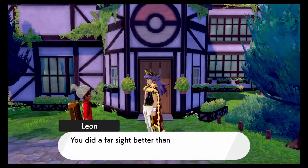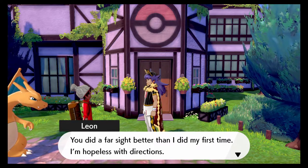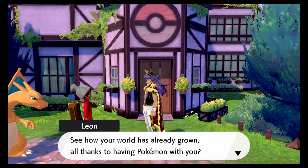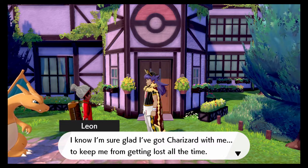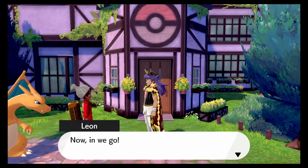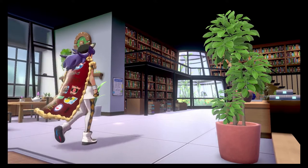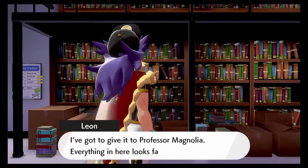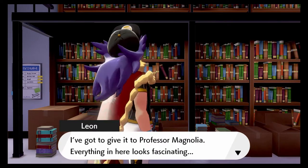Well done, you've reached the goal and managed to find the Pokemon research lab — you did a far sight better than I did my first time; I'm hopeless with directions. See how your world has already grown, and all thanks to having Pokemon with you? I know — I'm sure glad I've got Charizard with me to keep me from getting lost all the time. Alright, let's go — let's get that Pokedex and Pokeballs so I can go catch that Nickit.